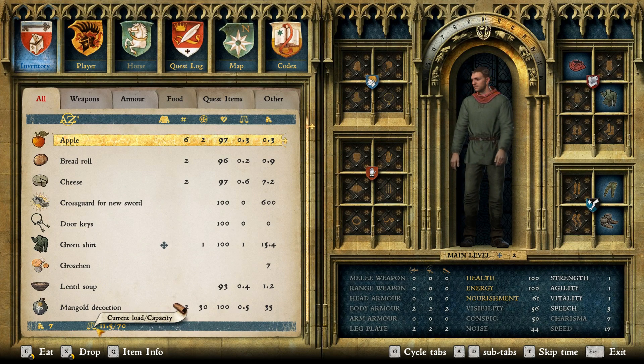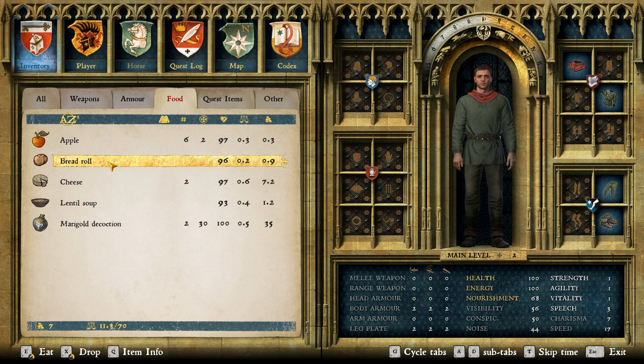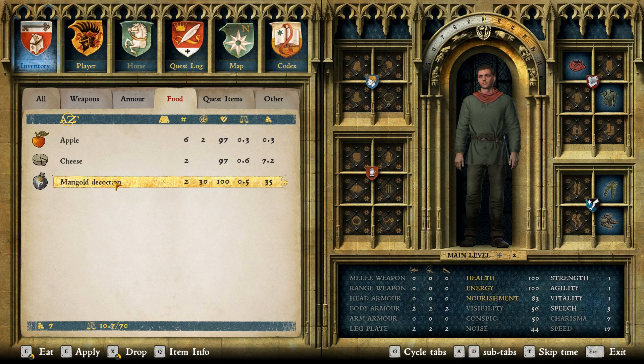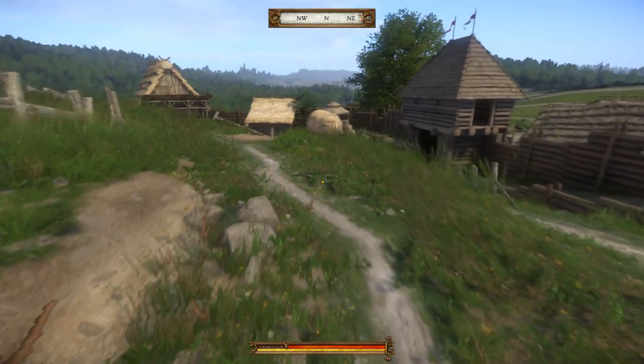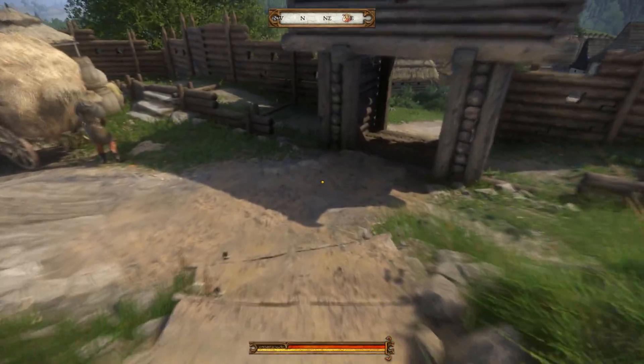Current load capacity is 11.5 of 70. My nourishment is 61, so let's eat the bread roll and lentil soup — up to 83. Let's eat a cheese — 93. That's much easier than trying to steal and going to jail and all that, throwing poop at somebody's house.